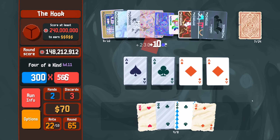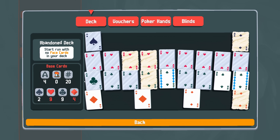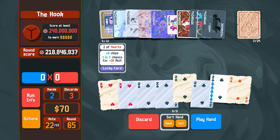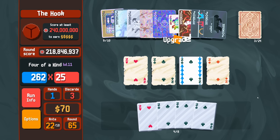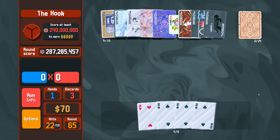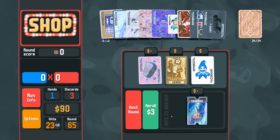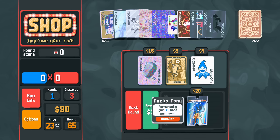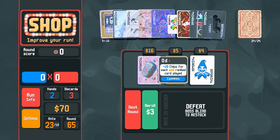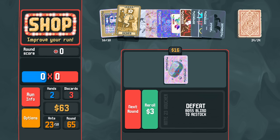Did I say four aces or five? One, two, three — literally four. Four aces; I'm gonna play four of a kind not steel. That was enough — we didn't even have to use Acrobat. Bloodstone, Nacho Tongue — absolutely give it to me. Then we need to buy a joker, sell a joker, buy a death card, and go again.